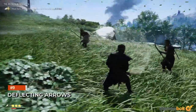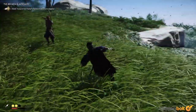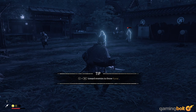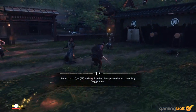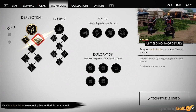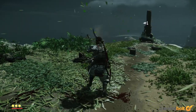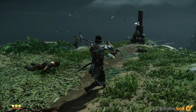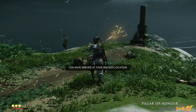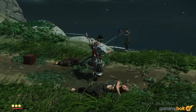Thankfully, Ghost of Tsushima gives you useful tools to make enemy archers less of a nuisance. Kunai knives are pretty effective against them, but much more effective is the Deflect Arrow technique in the Samurai Tree. It does exactly what its name suggests — anytime you're blocking, which you'll be doing very often, you'll deflect any incoming arrows. This technique is available very early on and is very useful, so get it as quickly as possible.